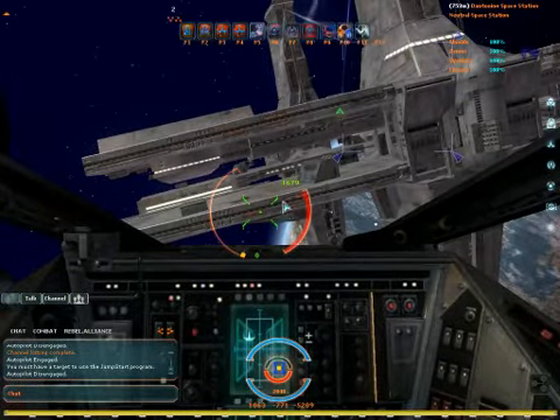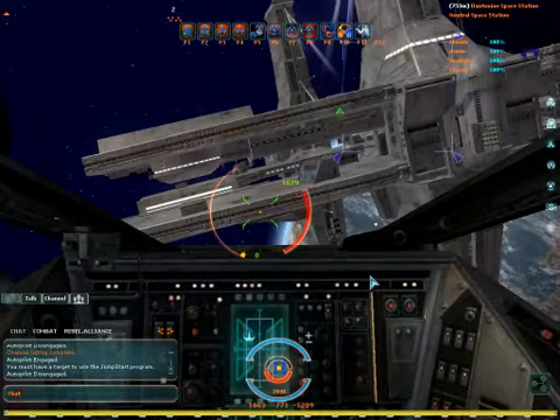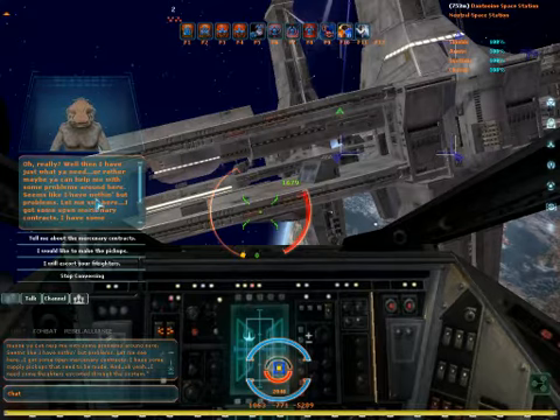To actually get your mouse on the screen, you hit ALT and then you get your pointer. These are your skills. And to talk to the space station, after you have it targeted, you hit the slash above enter. I'm gonna have to look for work, see what he has to say here.